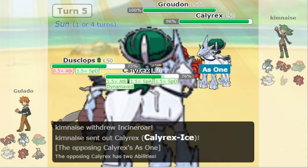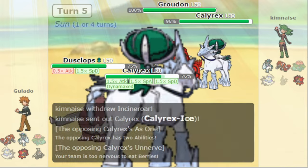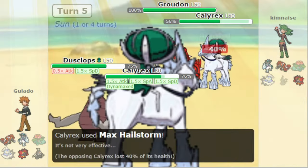On top of this, Pokémon attempting to utilize Trick Room get the benefit of maxing out their bulk, rather than wasting EVs or IV nature on speed.